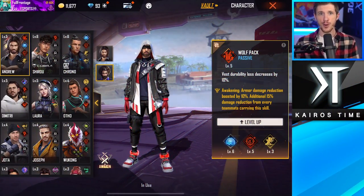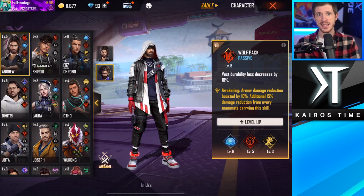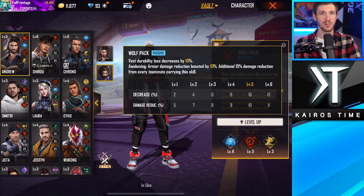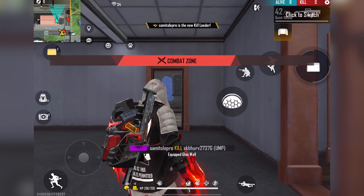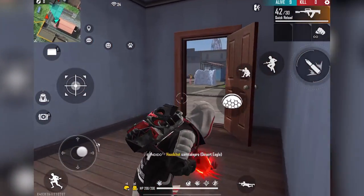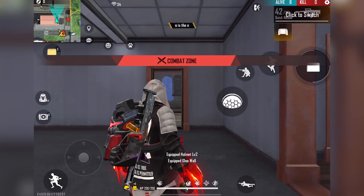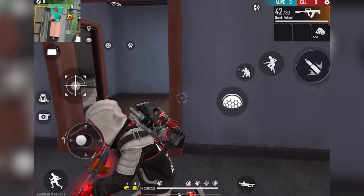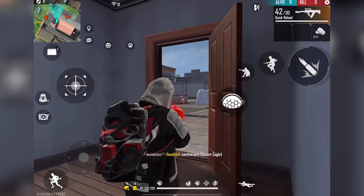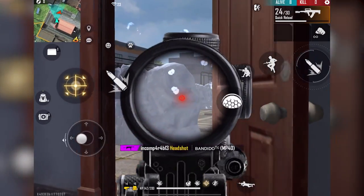The first character that everybody should focus on upgrading is Andrew. His ability decreases vest damage reduction by 12% at max level. He also has an awakening ability unlocked by completing specific missions, which boosts armor damage reduction by 9% and gives an additional 15% damage reduction from every teammate also carrying the skill at max level. If everybody on the team has Andrew's awakened ability, this is going to make your team ridiculously stronger, which is why Andrew is a must-have character.